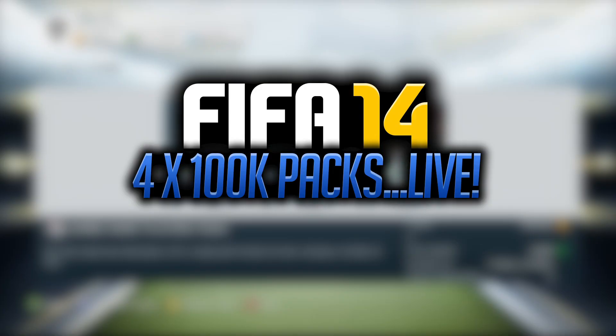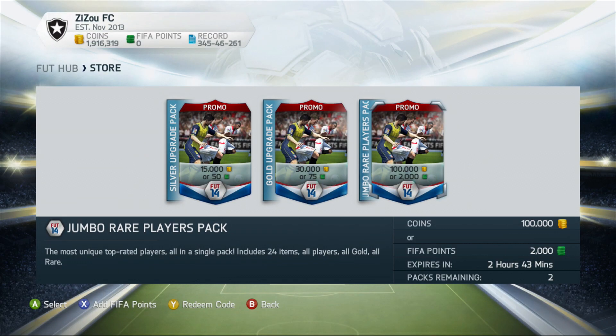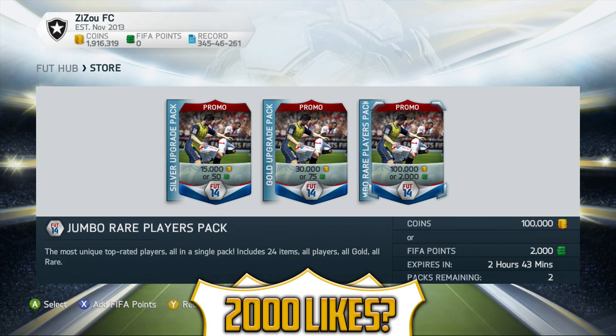Hey, what's going on guys, it is Lastly here and welcome to some 100,000 coin packs — the best of the best. EA have released them. I can't get on the Xbox One right now, so today's video is going to be four of these packs opened on the Xbox 360, and then we will try and open these before they run out for a video tomorrow on the Xbox One where we will open six of them. If you guys are looking to buy any coins, go check out fifashop.co.uk and use my code LA5TY for a 5% discount — all the links are down below in the description.